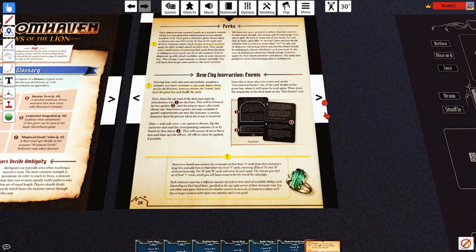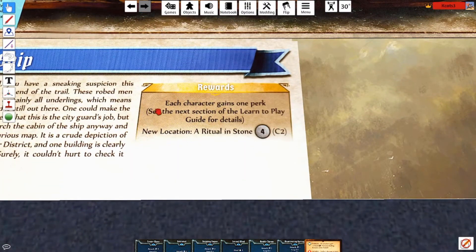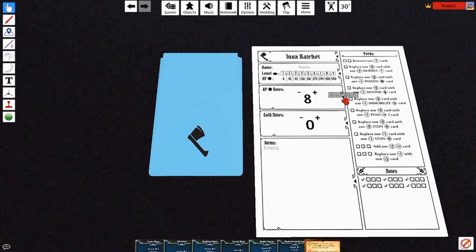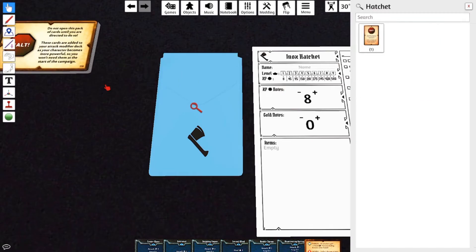I totally forgot about the long rest — when you are on long rest, you are able to re-flip this item card back up. That's about it with your card drawings. Recording experience: from now on, each character should now note their experience total. You will also gain additional EXP for completing the scenario and any other EXP gained. Each scenario will be indicating six EXP points for each character.